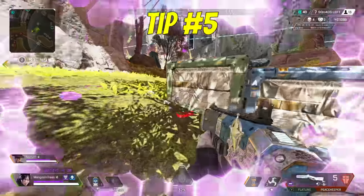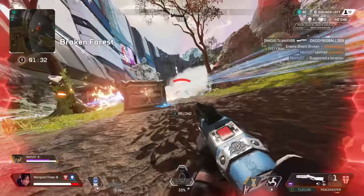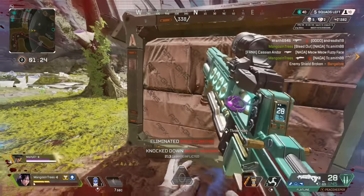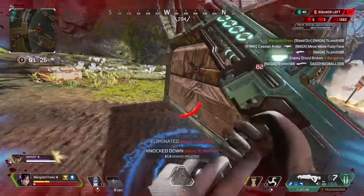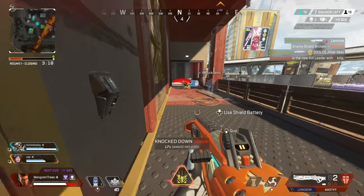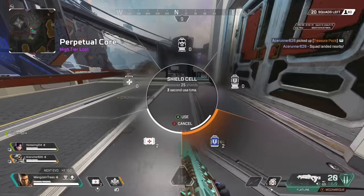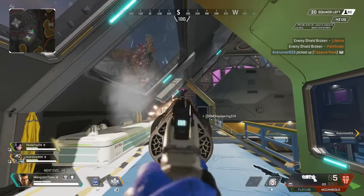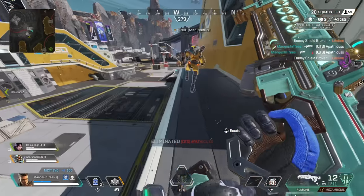Tip number five: start learning to jump as you enter a death box. This is one of the best ways controller players can consistently have some movement while looting. I often do this when trying to pull off a risky armor swap or when I need to get into a death box quickly but may be in line of sight of an enemy. Hit the interact first, then quickly follow it up with a jump — the jump will activate before you fully complete the interaction. Practice this until it becomes muscle memory. There is also a way to keep running if you interact at just the right time, but the jumping method feels more practical and consistent.